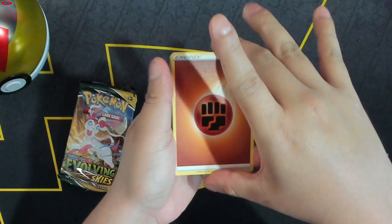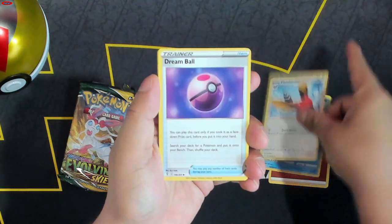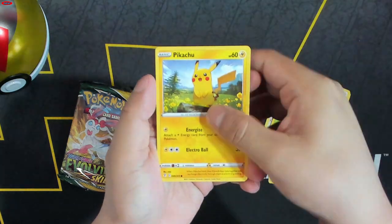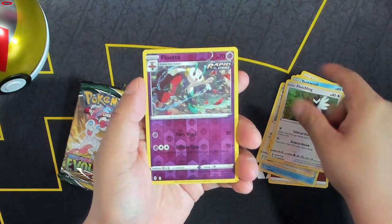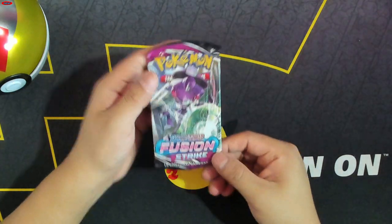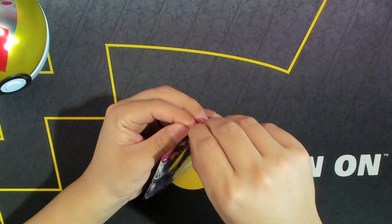Got ourselves energy, Lombre, Fletchinder, Dream Ball, Lillipup, Seadot, Pikachu, Tentacool, Fletchling, Flabébé, and an Noivern V. Last but not least, Fusion Strike — fingers crossed.